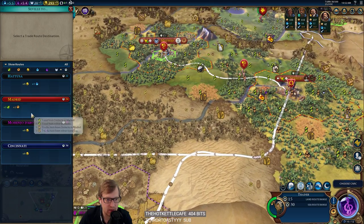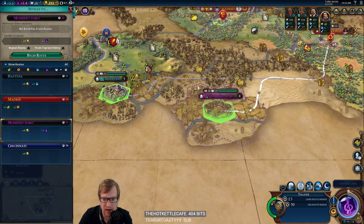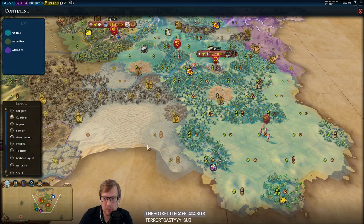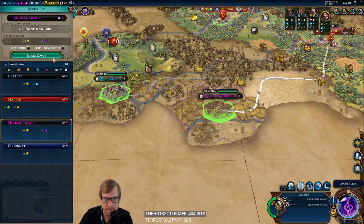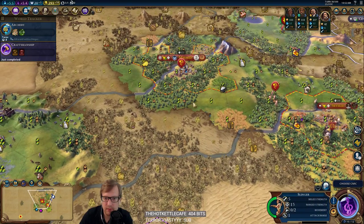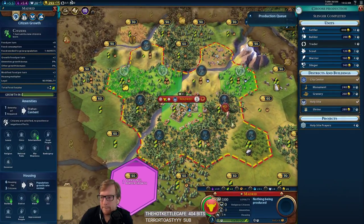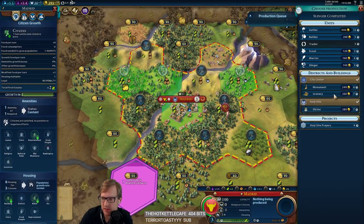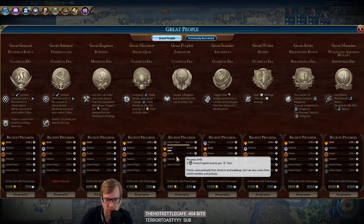Now we get a couple options. Madrid is a 3-2 trade route already, which gets us a road between these — pretty darn good. The 9 gold and culture is probably slightly better. I think I want the culture. Nine gold per turn is just kind of where it's at. Next turn we're boosting Early Empire — let's go ahead and finish that off and maybe get a couple settlers. I might need to build a shrine to ensure the religion. Granted, Kongo won't ever get one and can't.